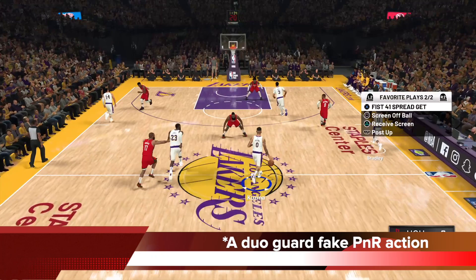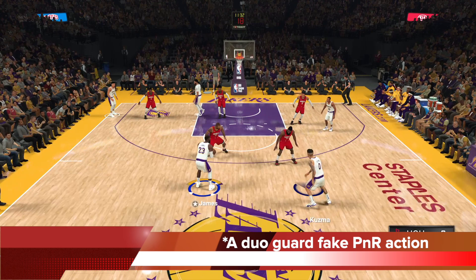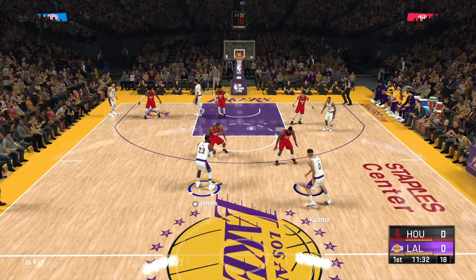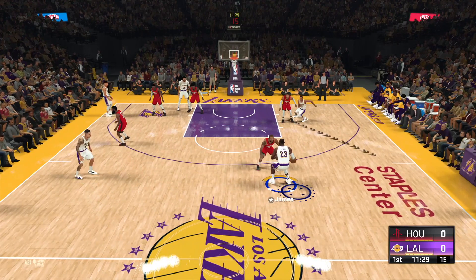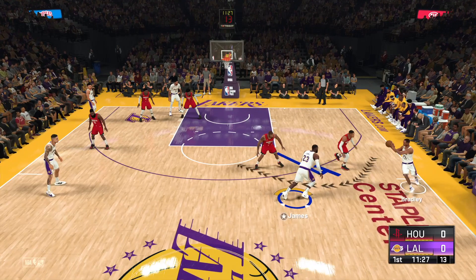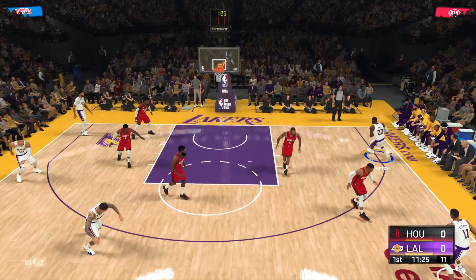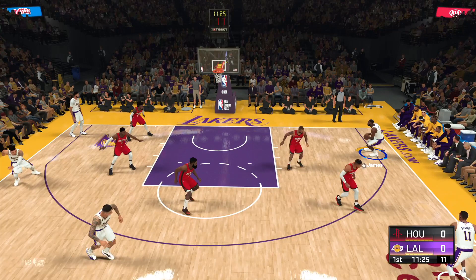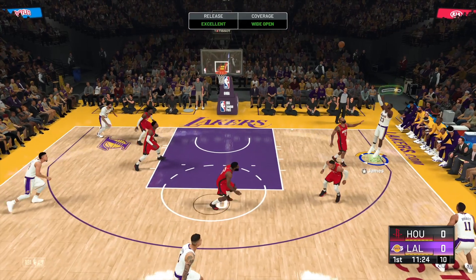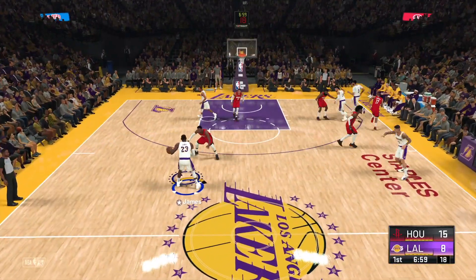So next one up, we're going to do Fist Forward Spread, which is a duo guard fake pick-and-roll action. Initially the play looks like this — I call it for LeBron with offensive settings, with him and the ball in his hands. You can see Bradley's going to back that out. I'm going to give it to him, but this is another give-and-go pass. I'm going to sell it like it's a guard-to-guard or guard-to-small-forward screen, just run through, split the defense, catch the ball, get to an open space, and catch and shoot it. That's a very easy shot to clean because it's going to be open a lot because you're faking the pick-and-roll and doing the split.